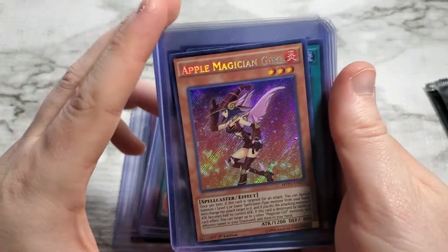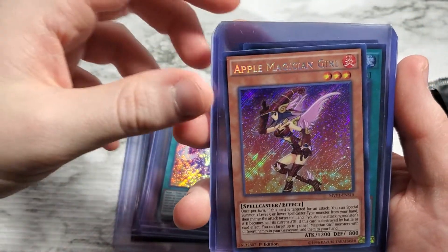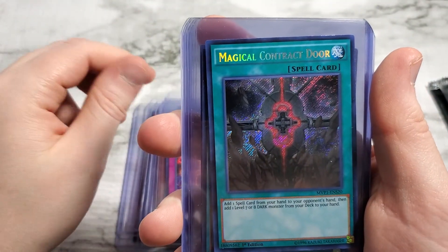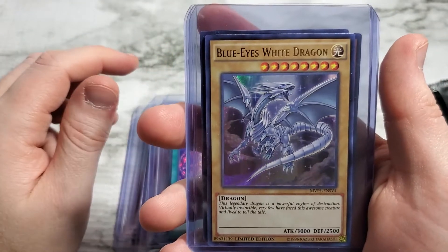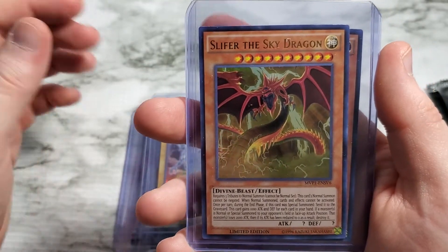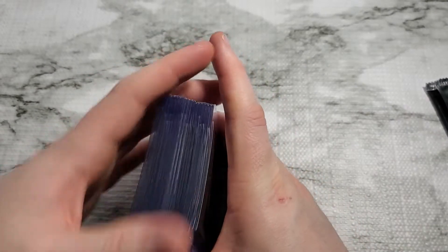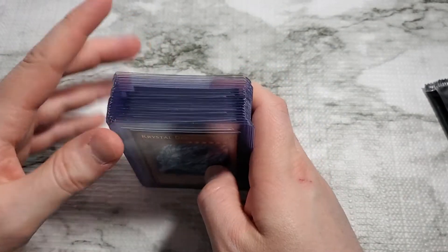Apple Magician Girl — a dark horse, but beat out by Blue Eyes — Cubic Karma, Cubic Mandala, Magical Contract Door, Dark Magic Veil, our alternate artwork Blue Eyes White Dragon, our alternate artwork Slifer the Sky Dragon, and Crystal Dragon — which was the unique variant from the movie. That was 18 cards total for this movie pack overall. I think that's a good pack, definitely a good set.